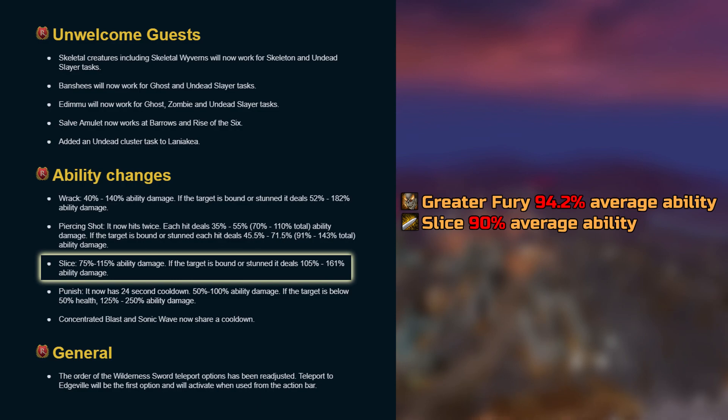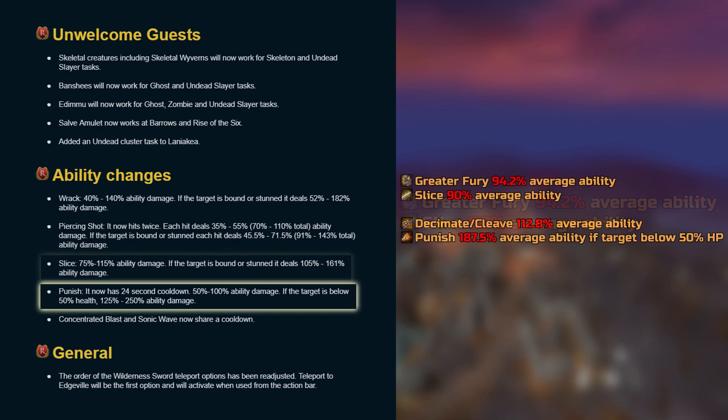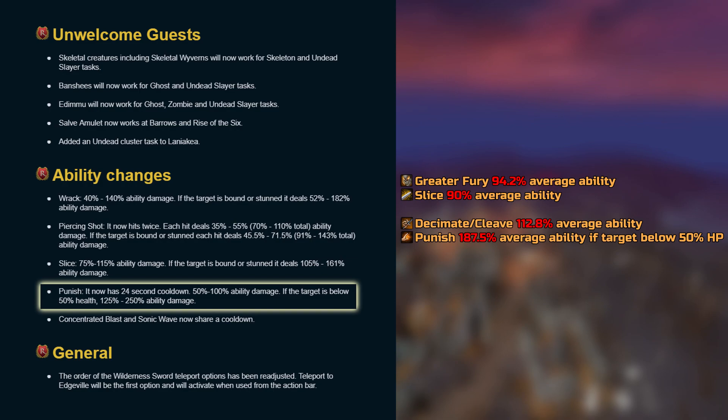Slice now deals 75-115% ability damage. If the target is bound or stunned, it deals 105-161% ability damage. Punished now has a 24 second cooldown and deals 50-100% ability damage. If the target is below 50% health, it deals 125-250% ability damage.